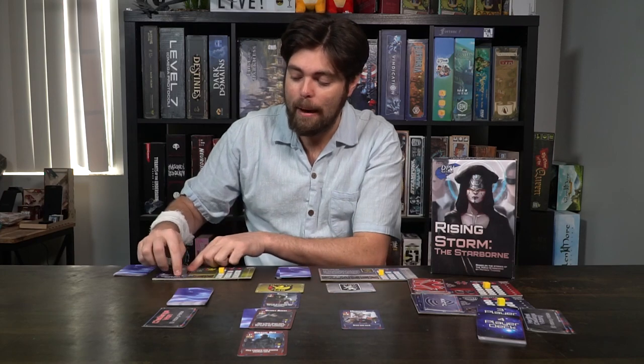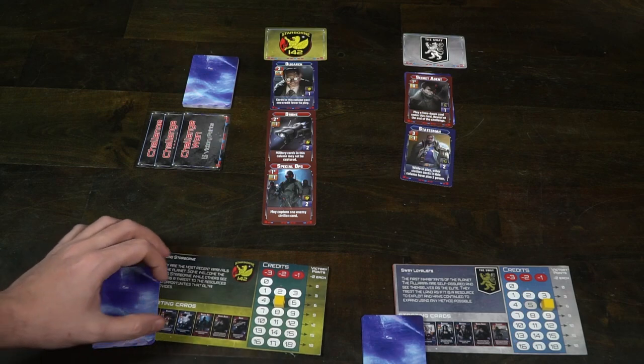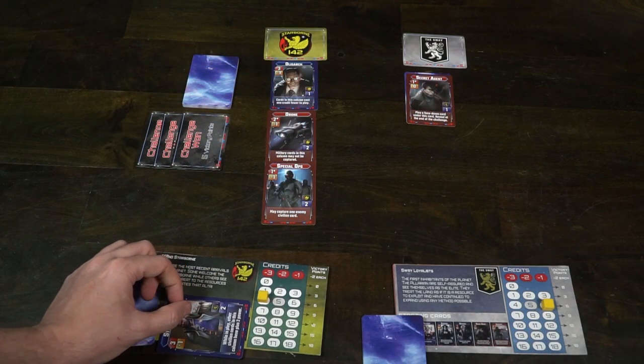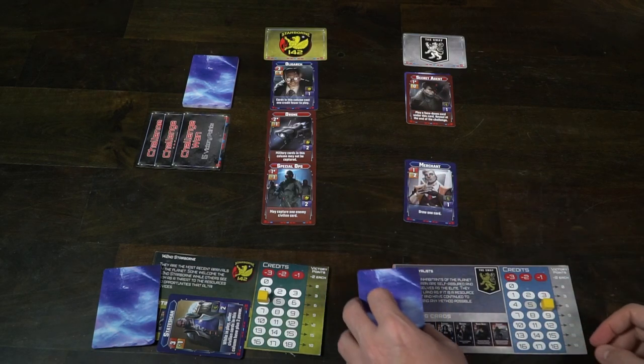With special ops and another military card combined, you'd have a power of two. But with the diplomat in play, those military cards are worth zero. However, you can still capture an enemy civilian card — civilians are in blue. Captured cards go onto your player board, and at the end of the last round you score points based on the capture value shown on the bottom right-hand side of the card. The statesman gives plus one credit and while in play, other civilian cards in this column gain plus two power, which is very useful.